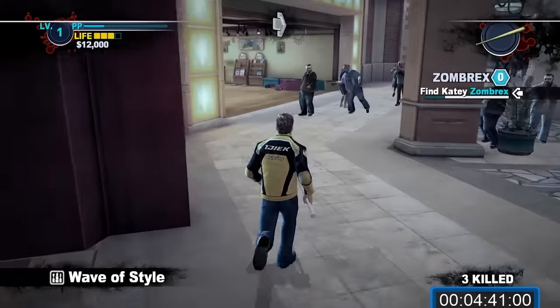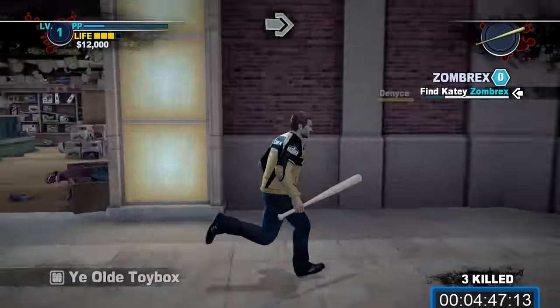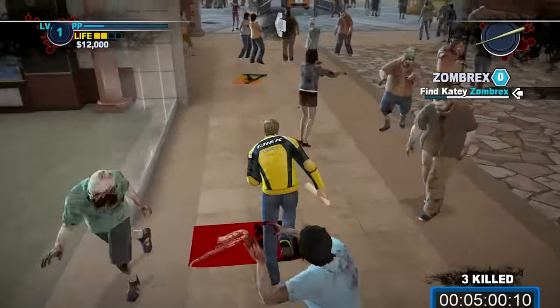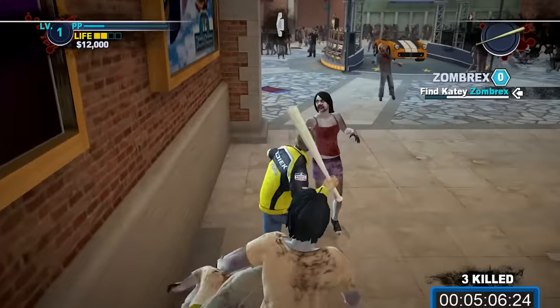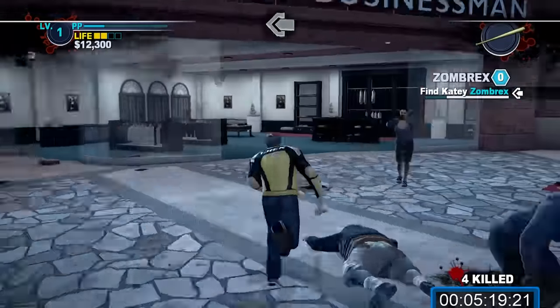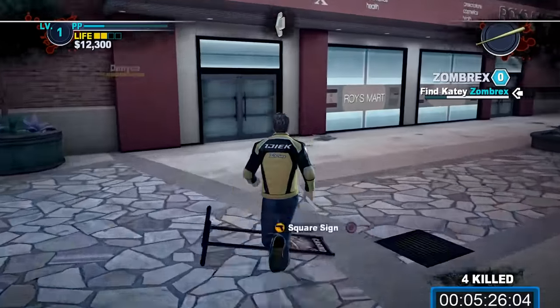Follow the waypoint. Try to dodge rather than kill the zombies here. There's coffee creamers in the large dice game about halfway to Roy's Mart if you need to heal — it's an easy way to get consistent healing items. Also make sure to snag some cash by the slot machines near the car if there's any available, then enter Roy's Mart on your left.